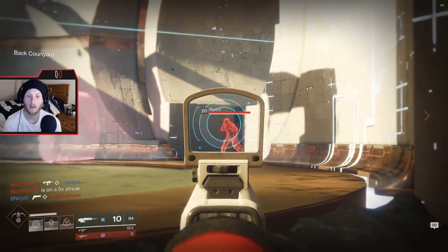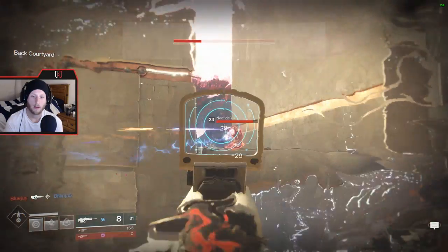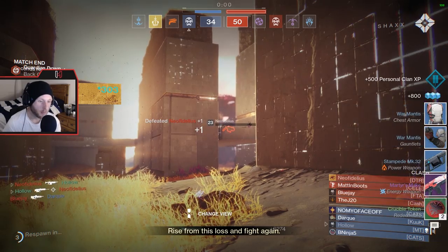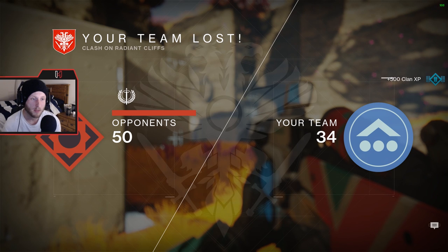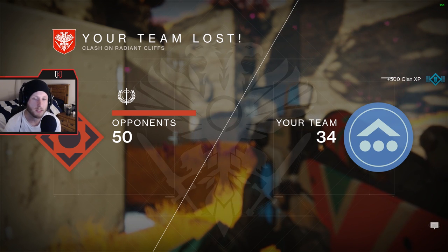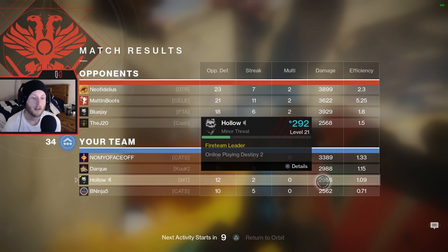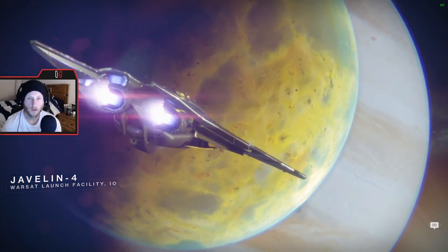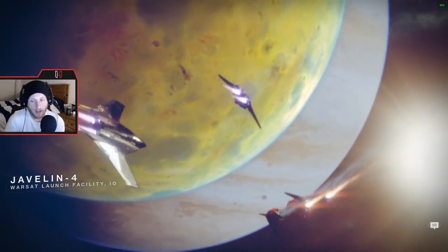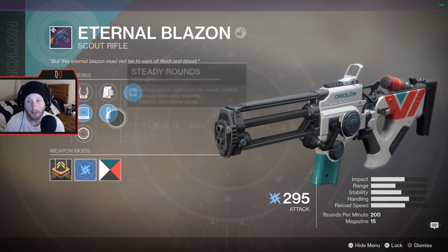Alright, so we're gonna go play in the regular Crucible. Oh, Javelin-4, one of my favorite maps in the game. I don't know if this gun is actually gonna shine here. Since it's a Vanguard weapon, it might be a PvE weapon — just doesn't feel very good to me. We're probably gonna die. For some reason, nobody picked up that power ammo at the very beginning of the game. It's also a 3v4 now, that's pretty cool.